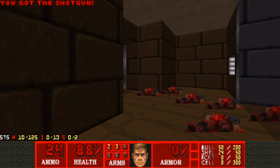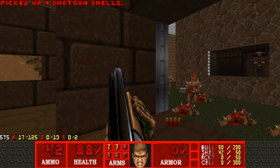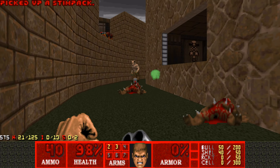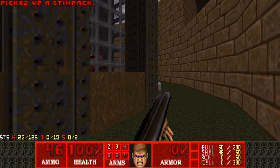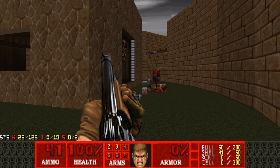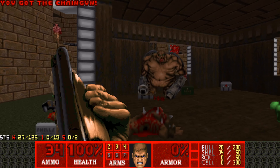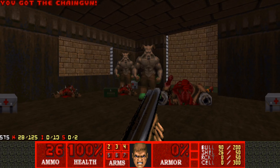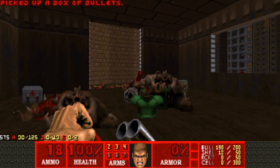Now, this map — we start off with the Super Shotgun nice and early, which is always good. And we need it for this group of Imps. Let's also take down the Chaingunners over there. And just a Revenant. Plus these Chaingunners, before they chip away all my health. And then a Mancubus in the middle — we have to be pretty careful of him because he can shoot through the windows. Let's finish off the Hell Knights and grab the armor.